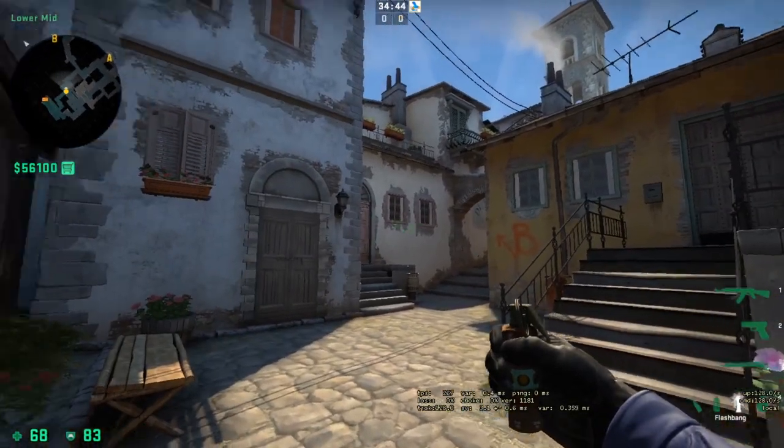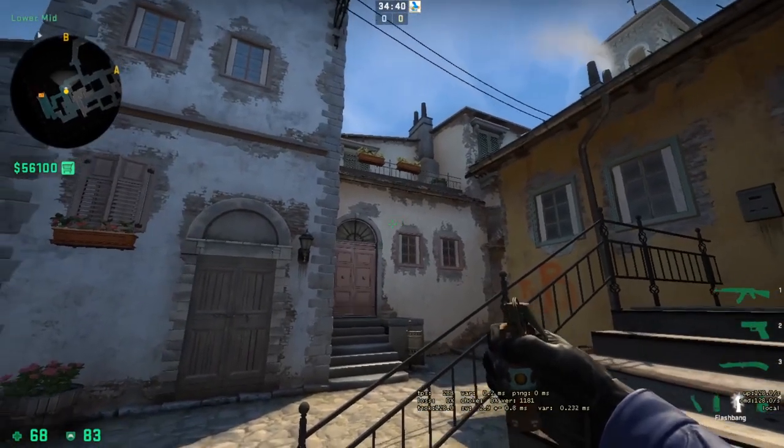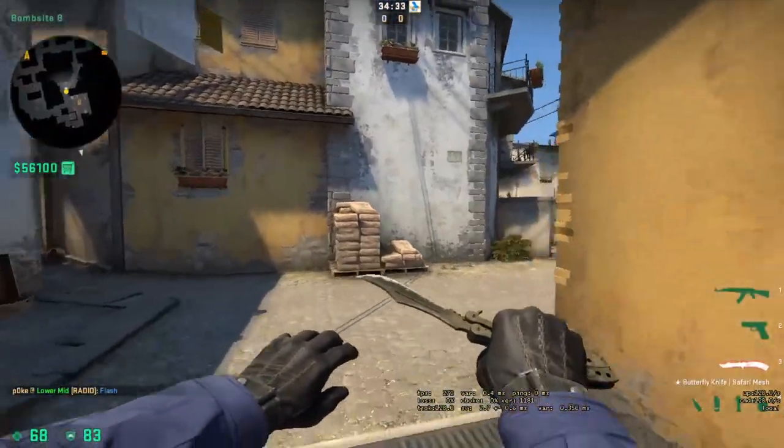T-Side Flashes. First we have the window flash. Come up to the stairs here, aim above this window into the left a little bit, and jump throw. That's gonna blind any CT that tries to peek Banana in any fashion.